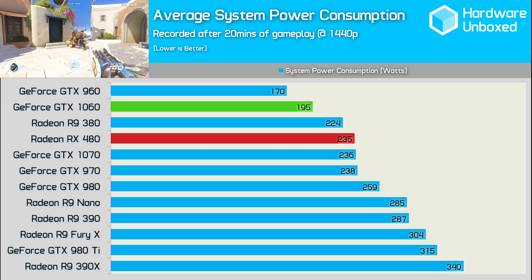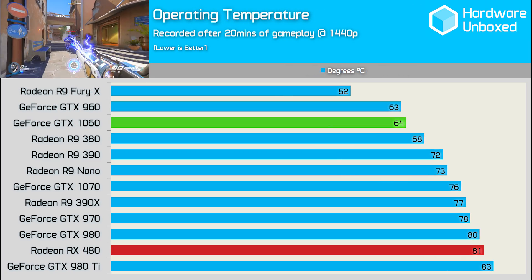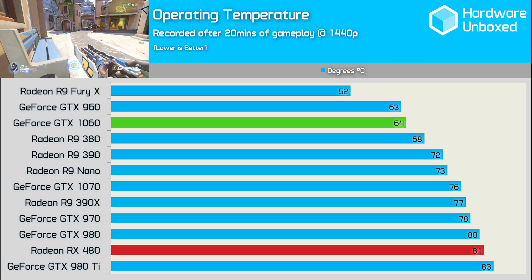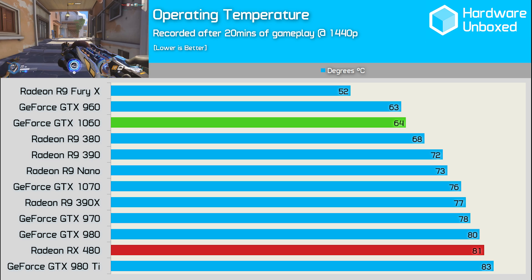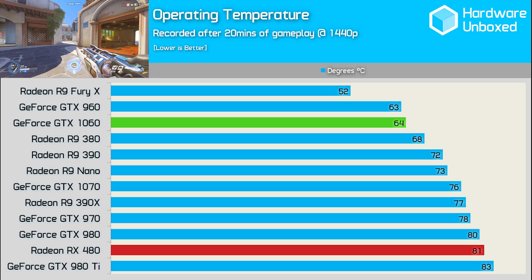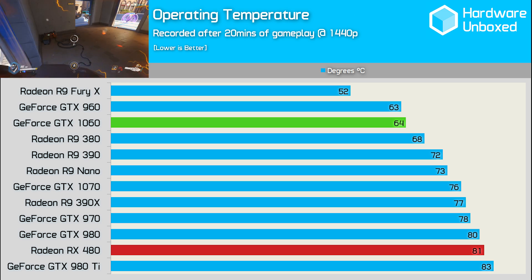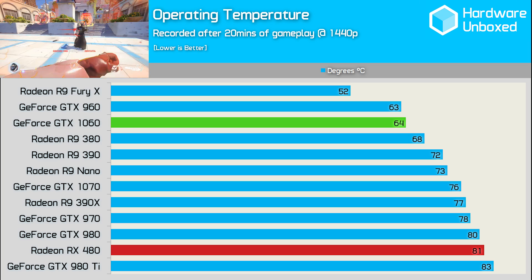Let's check out the Founders Edition operating temperature. The GTX 1060 runs very cool — the Founders Edition never saw the GPU temp exceed 64 degrees, which is a similar result to the GTX 960. This is a huge improvement over both the GTX 980 and the Radeon RX 480. The 1060 Founders Edition runs really quiet and definitely couldn't be heard over the Corsair Carbide 600C case fans, which are very quiet to begin with.